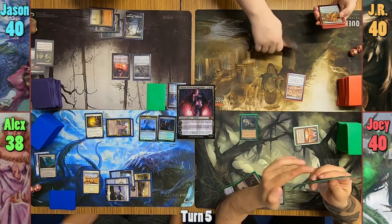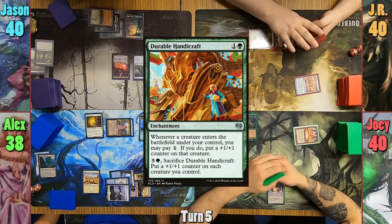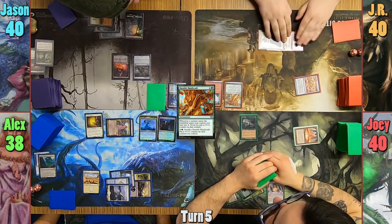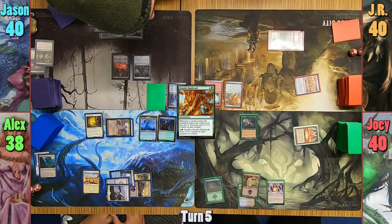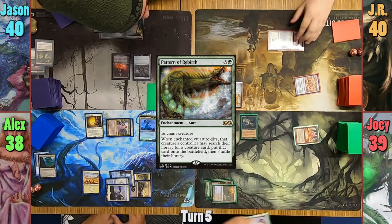JR taps out on his turn and casts an Invasion Plan, followed by a Durable Handiwork. The whole table takes a minute to read the cards, and JR passes to Joey. Joey takes one from his Vault on his upkeep and casts Pattern of Rebirth on his Sporefrog, then passes.